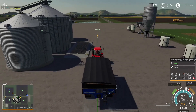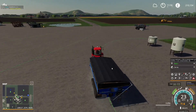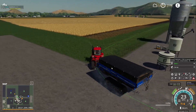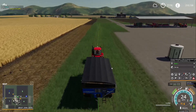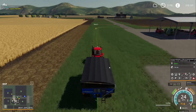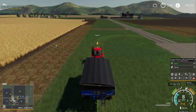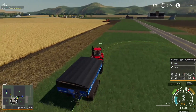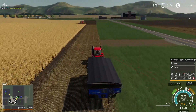Now if we click go, field 3 is highlighted green — that's where it's heading — and it'll just follow the route around until it gets to that destination. It looks like the combine is already at 70%, so straight away it's called the tractor, and the tractor will make its way to the combine to start unloading it.